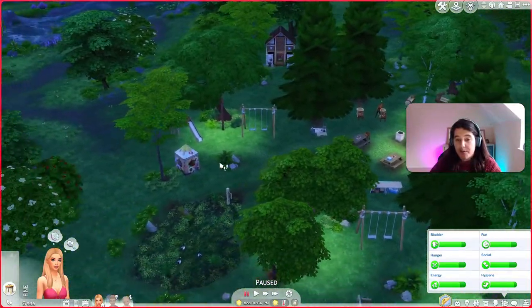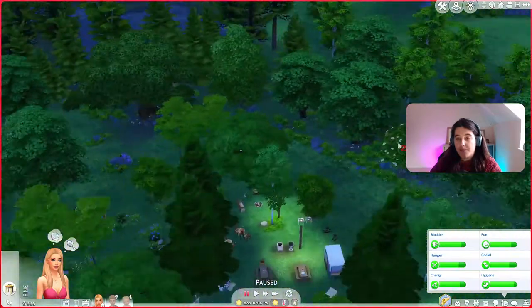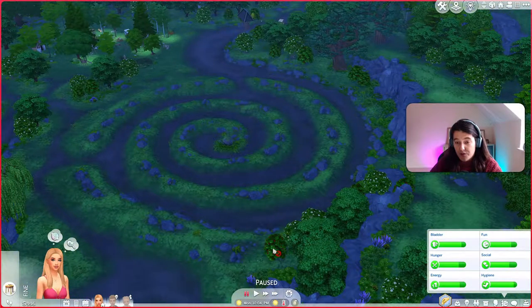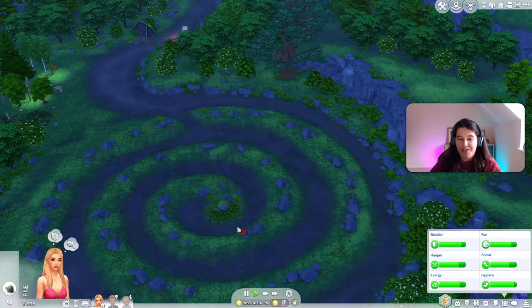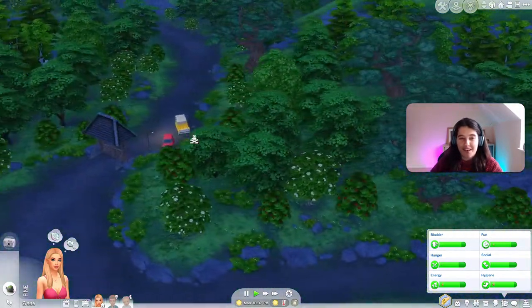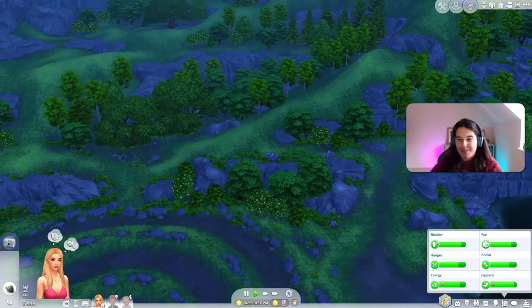I added chess tables, swings, a slide, and some stuff from the Outdoor Retreat pack. So we are on the hunt for food — I didn't think we'd struggle this early on. I don't know what this giant thing is. It's a snail — 'Take a selfie.' She would! Take a selfie with Sophie the snail — that's what you want to waste your phone battery on before you've had time to charge it. You've got no power to charge it, so okay.